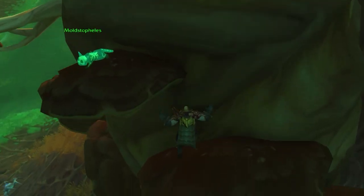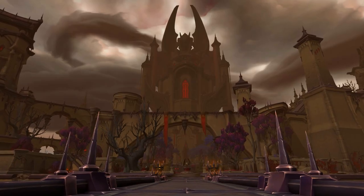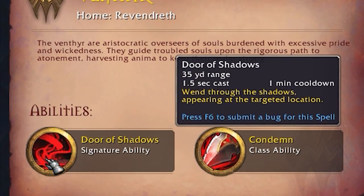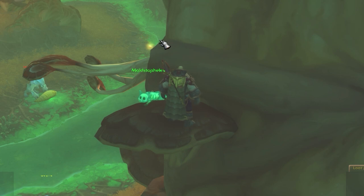If you hate jumping puzzles with a burning passion like I do, there is a trick to bypassing this particular part of the challenge. If you have pledged yourself to the Venthyr Covenant, you have the signature ability Door of Shadows that lets you teleport a short distance. Activate the ability, place your landing point next to Moldstopheles, and voila! Through the power of dark sorcery, you can now pet the moldy kitty.